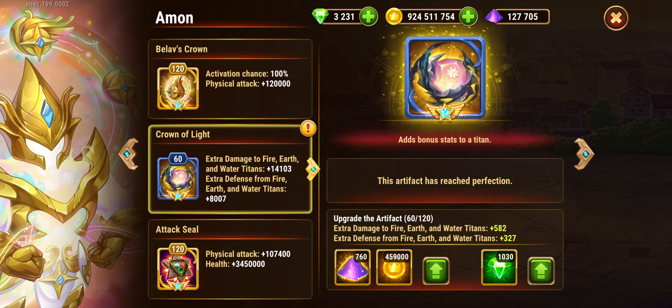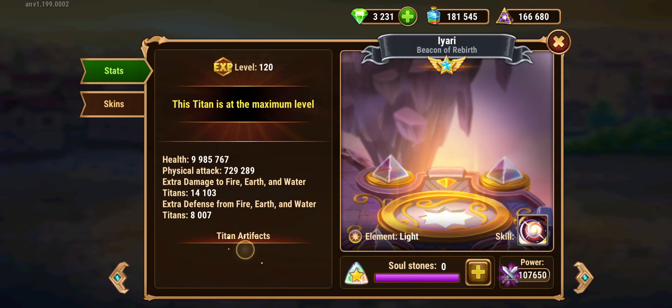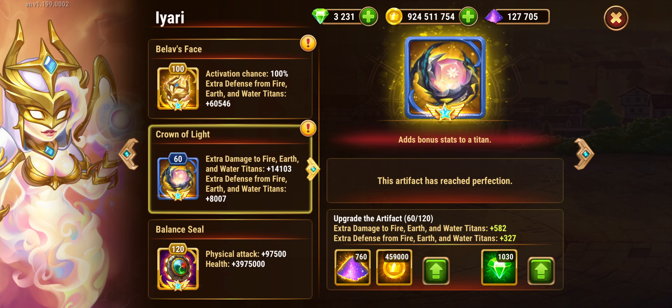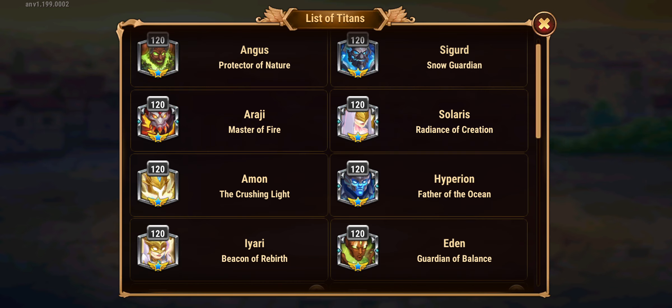For example, Amon — I have not done the crown because it's only for earth, fire, and water titan. The same for Solaris, and the same for Iyari. I will not recommend leveling up these, and this is a risk I am taking on purpose. My idea is I don't want to do anything that is earth, water, and fire for battles, because as the game progresses we are going to have 4 light titans and 4 darkness titans, and they are better than earth, water, and fire. This allowed me to save half of the artifacts.